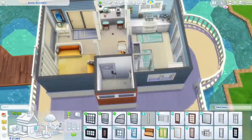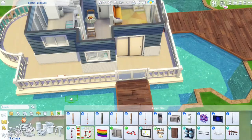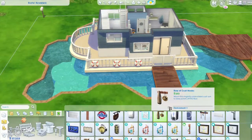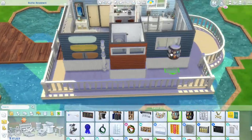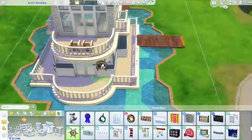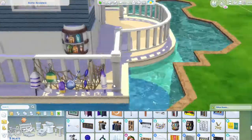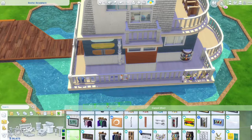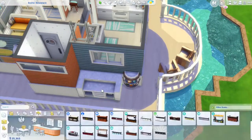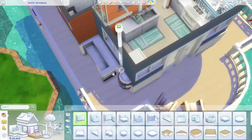I imagined a couple living here — they're probably freelancers who are into photography, hence the tripod on the upstairs balcony and the office nook where the dresser used to be. I'm so happy I removed the dresser because the furniture wasn't flowing. With a more open concept it worked much better. Now I'm going to go crazy with the Snowy Escape paneling.